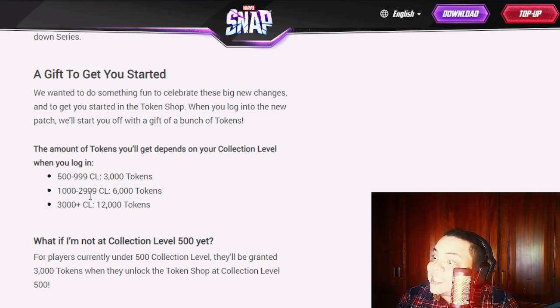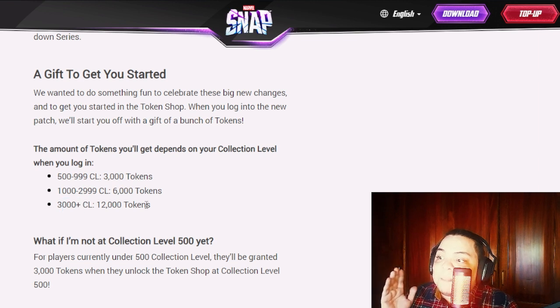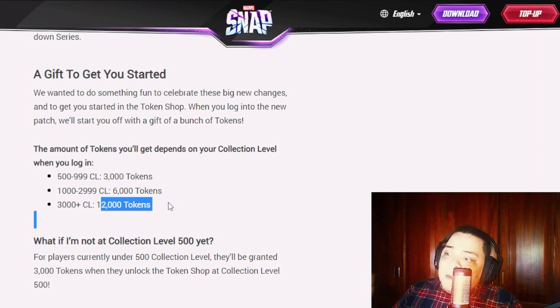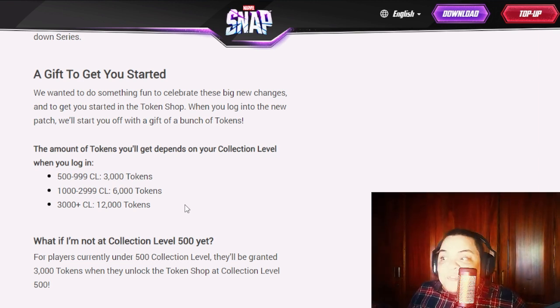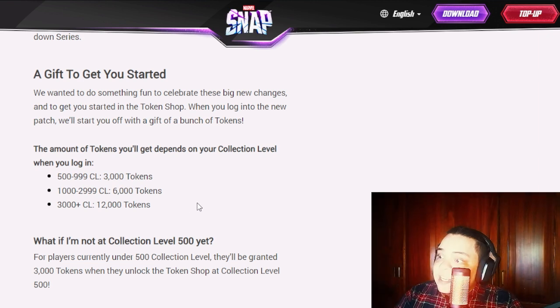I'm currently around collection level 2,920, so I'm going to push to 3,000 before the patch drops because that's 6,000 more tokens. Those tokens could let me finish my collection right away, or I might use them for Series 4 and 5 cards and continue pulling Series 3 cards the old-fashioned way from reserves. Either way, if you're close to 1,000 or 3,000, try to hit that threshold.